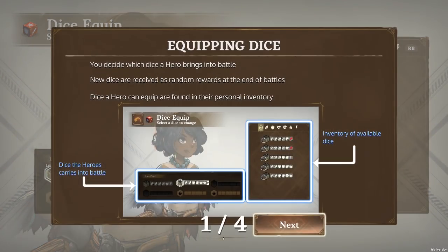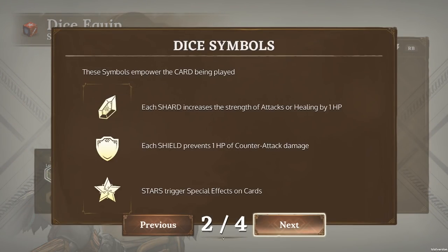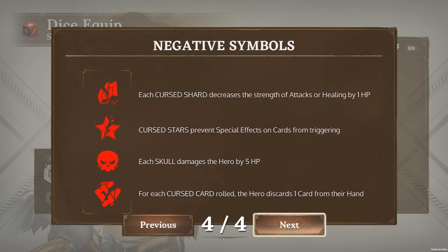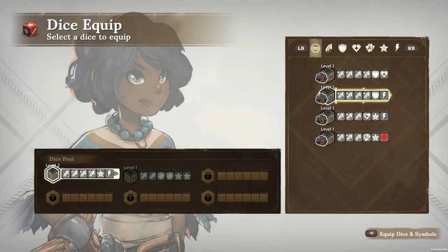Equip dice and symbols. Stars trigger special effects on cards. Each shield prevents one HP of counter-attack damage. Heart draws a card. Lightning grants the hero an extra action — extra actions do not stack. Negative symbols: curse shard decreases the strength.